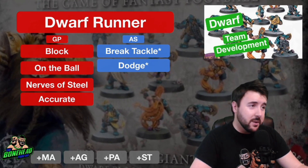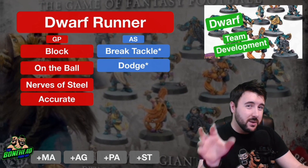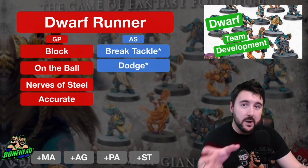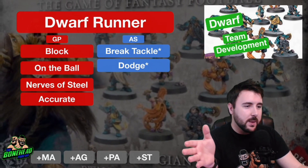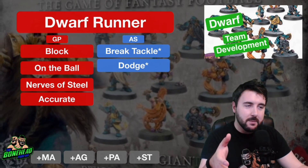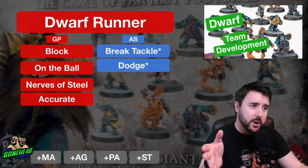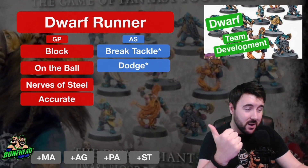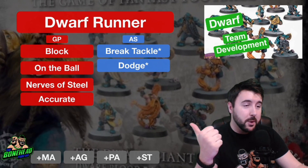Having one Dwarf Runner in your team is very useful. Agility 3+ is only available on the two Runners you get and the two Blitzers, so that 3+ coming with Sure Hands means your Dwarf Runner is primarily going to be the guy who starts with the ball. It also means that whenever you get a chance to pick up the ball — if you're late in the game, you may have run out of re-rolls — Sure Hands is going to come in handy massively.